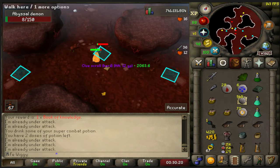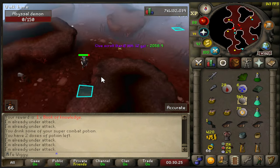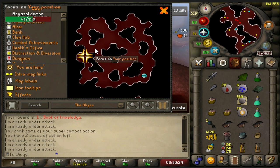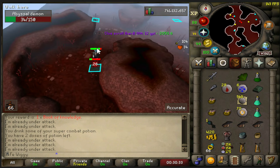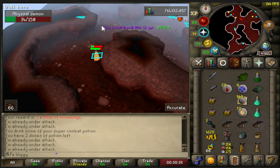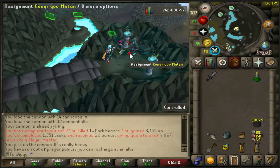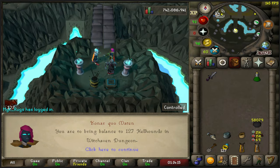If anyone is wondering, abyssal demons in the Abyss is the worst task so far - there's barely any demons and you can only kill one at a time, and these guys are aggressive to you as well. Task number 70 - 127 hellhounds.